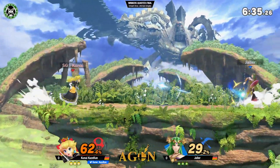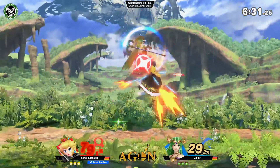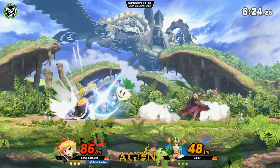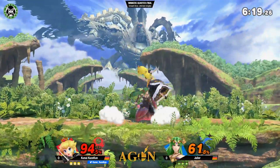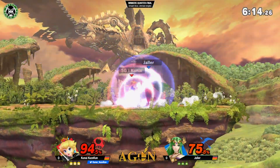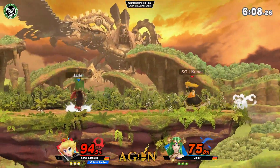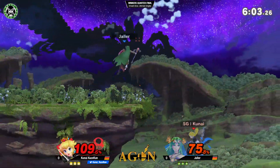Oh wow, the shield is super low for Yalla right now. He needs to pay a lot of attention to not get shield poked. But Yalla in the lead right now. Kunai is still playing very very confident in approaching. Hit him with the nair right there. Both of them just playing neutral right now, trying to get the big hit. And there is one big hit by Yalla.